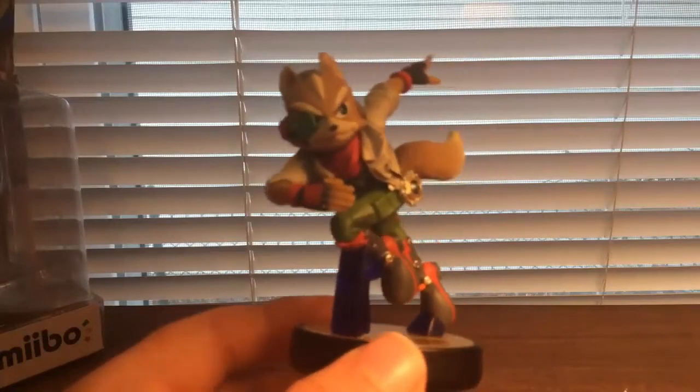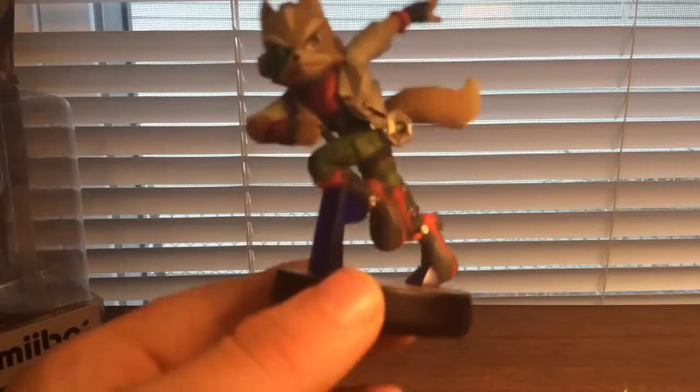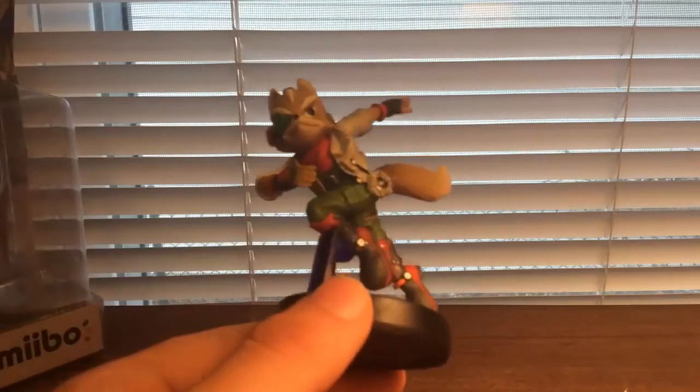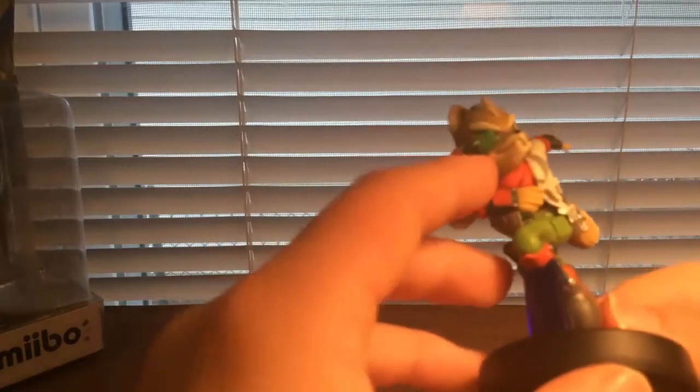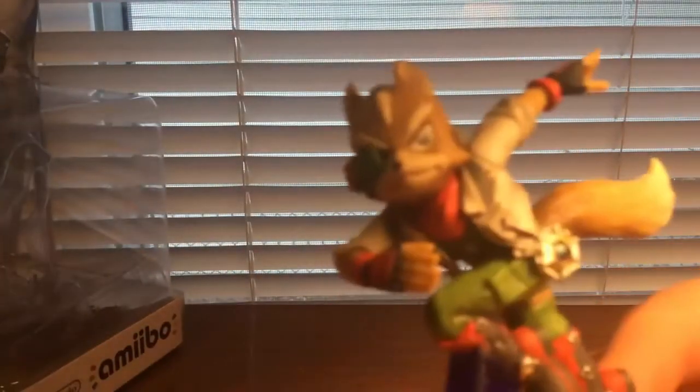So right here we have the Fox Amiibo. Right off the bat, he looks like he just came right out of the game — looks like he just came out of Smash Bros. Now, one of the problems I have with this figure, and it's not that really big of a problem, but in the games you can see Fox's eye through his little eyeglass piece on his little brace right here.